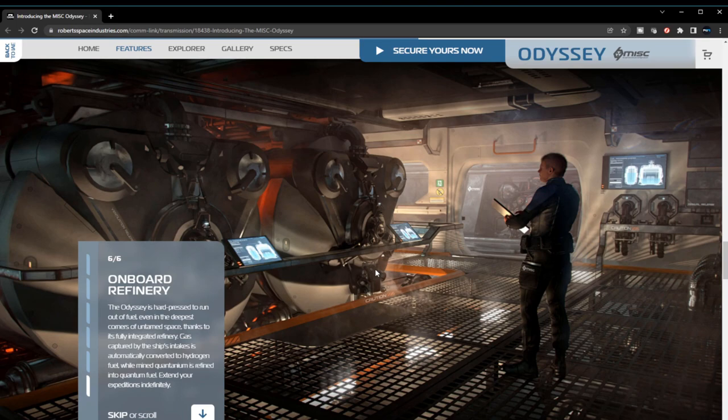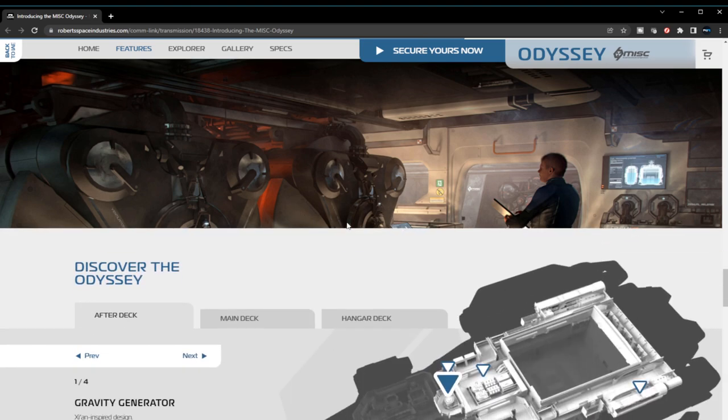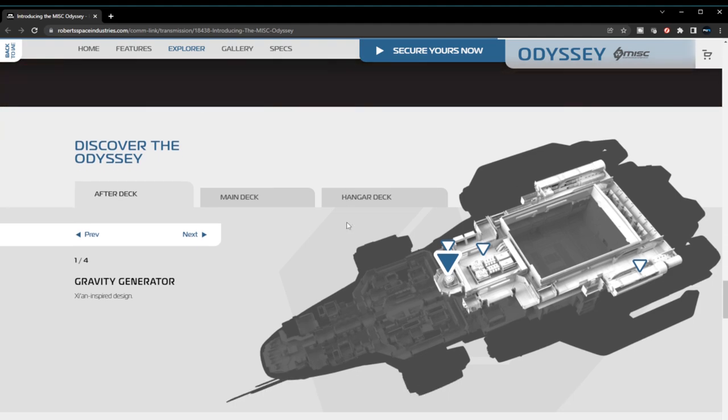The refinery is hard-pressed to run out of fuel even in the deepest corners of untamed space, thanks to its fully integrated refinery. Gas captured by the ship's intake is automatically converted to hydrogen fuel, while mined quantanium is refined into quantanium fuel to extend your expedition. I think the refinery may be dedicated specifically to refining quantanium — if it could refine everything, that'd be way overpowered.